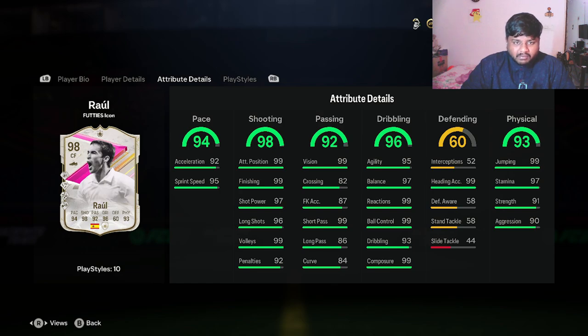For passing he has 99 short passing, 87 free kick accuracy, 99 vision, 94 curve, and 86 long passing. The 84 curve might be a bit low — we'll test it out. For dribbling: 99 ball control, 93 dribbling, and 99 reactions. Ball control should also get a plus-4 boost, going up to 97. Under physical he has 99 heading accuracy and 99 jumping, plus 97 stamina.